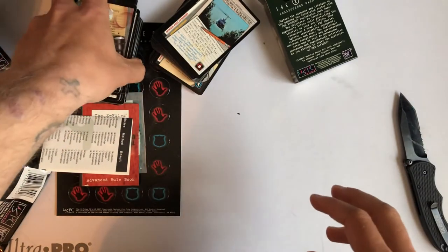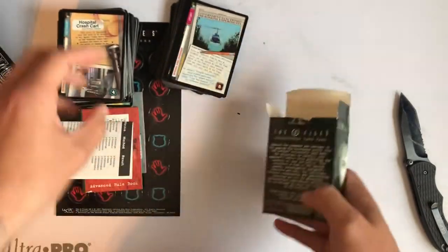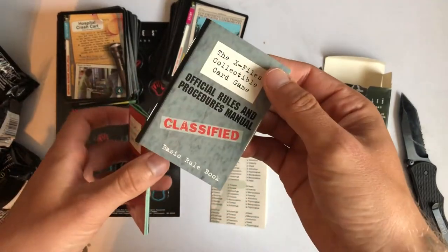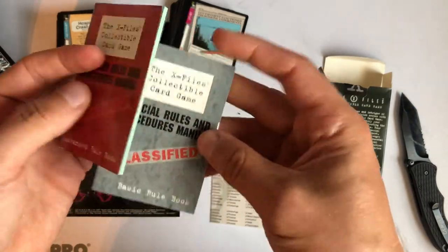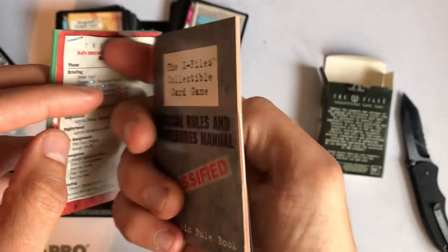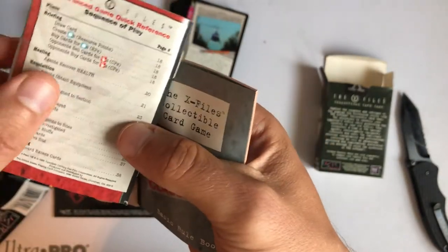Let me know if you guys ever played this game. And if you have, how do you play? It kind of tells you the objective on the back of the booster box, but the rule books are kind of thick — you get one for the basic rules and one for the advanced rules. And wow, I didn't even notice that, but they are sealed. They have these little pull tabs that you have to take off. Hopefully it doesn't ruin the booklet.